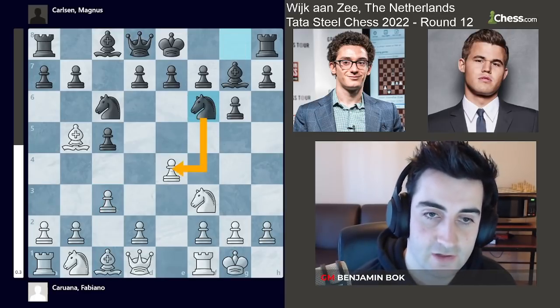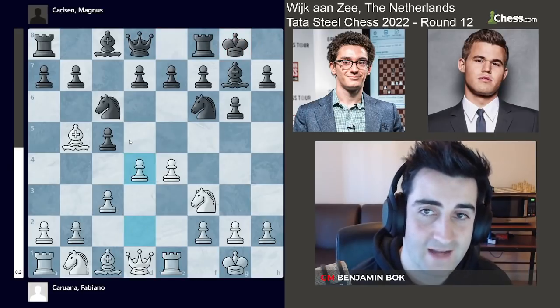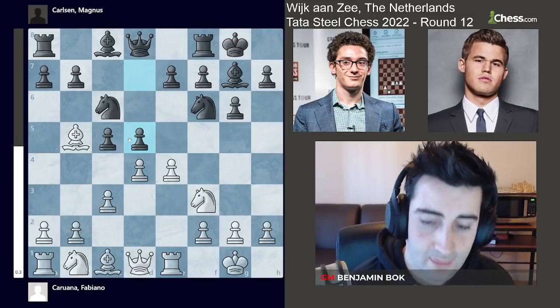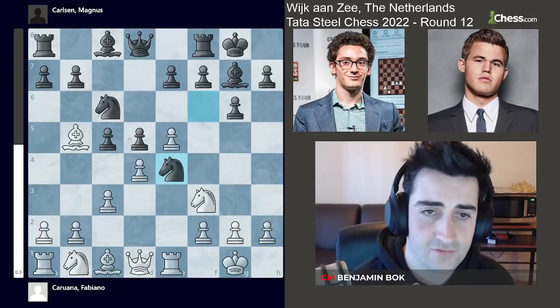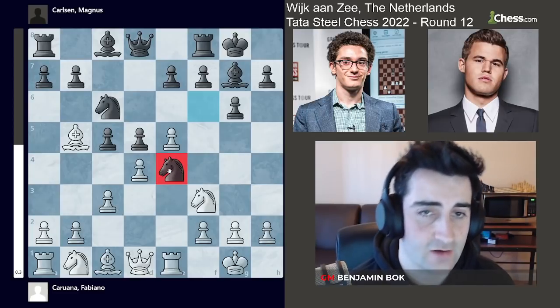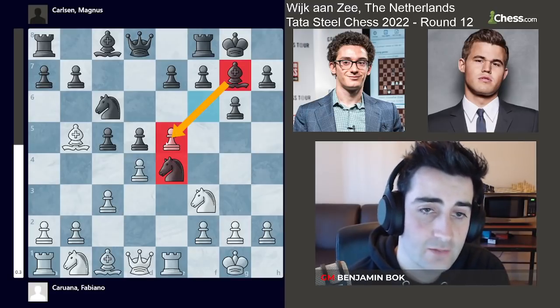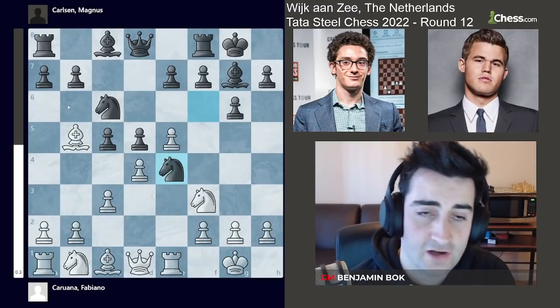Magnus goes knight f6, hitting the pawn on e4. Fabiano goes rook e1, then castles, d4, and Magnus strikes with d5. After e5, knight e4, black has a nice knight on e4. The downside, however, is that the bishop on g7 is now a bit blocked in by the pawns on e5 and d4.